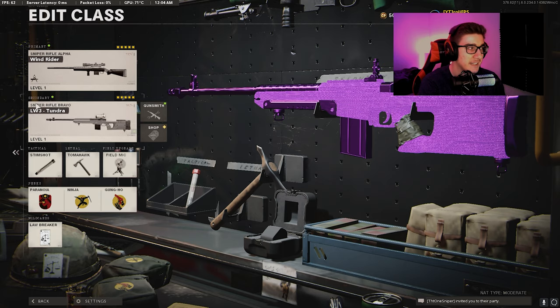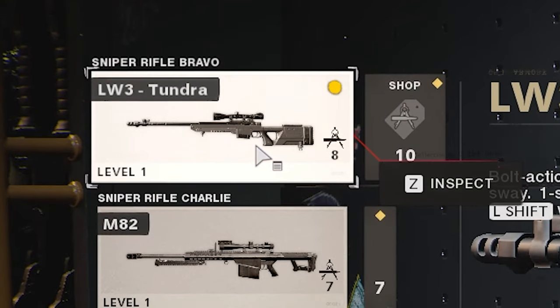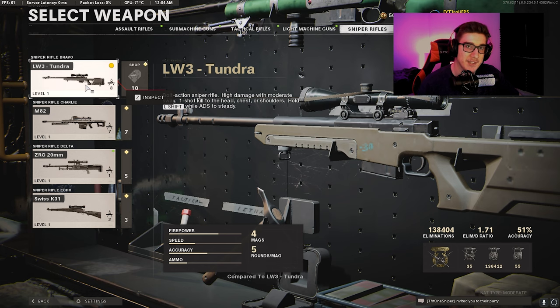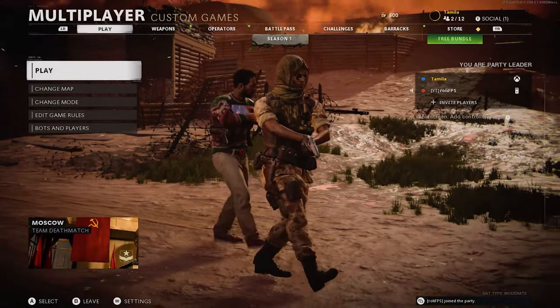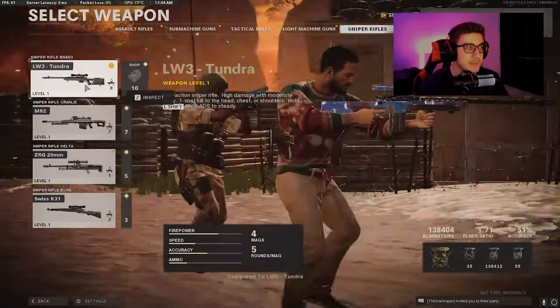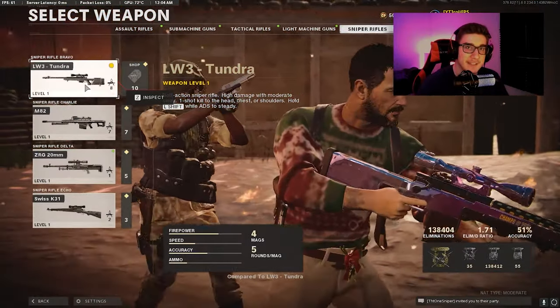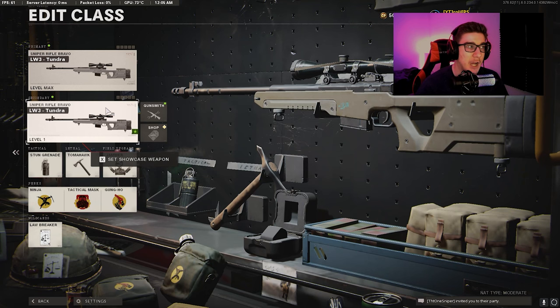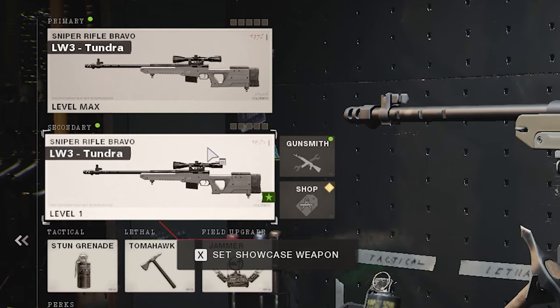So what you guys do is go to secondary, click on it, and hover over your Tundra or the sniper you guys want to duplicate. Then press Y or triangle on your controller, or O on your keyboard, so that your social menu opens. As soon as the social menu is open, tell your friend to go back to multiplayer. You will see that the menu is glitched — select the sniper you want, in my case the Tundra. If you guys did it correctly, you will now have two of the same sniper in your class.